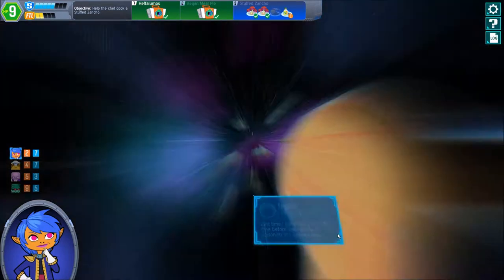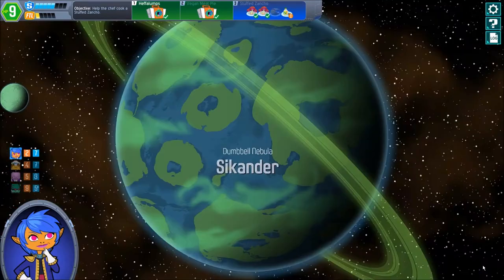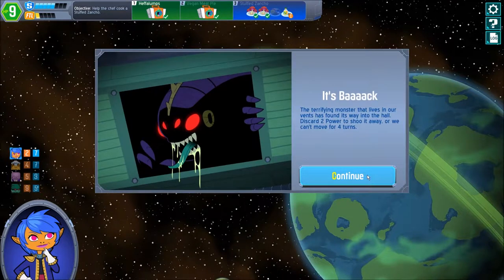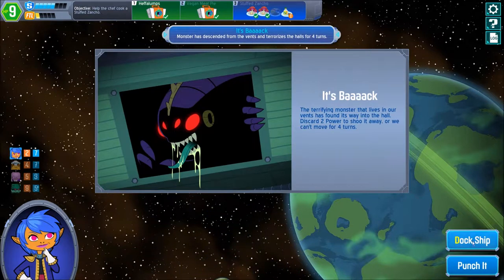Just going to random planets now to see if we can find whatever we need to find. That looks like Earth with found diamonds on it. Oh no, the monster is back. Of course it is. Not really need to do spending all that.